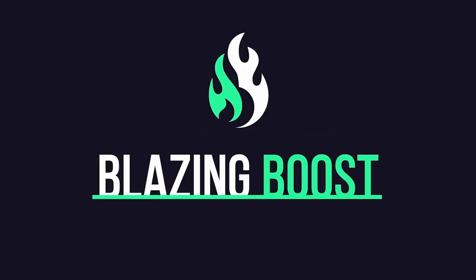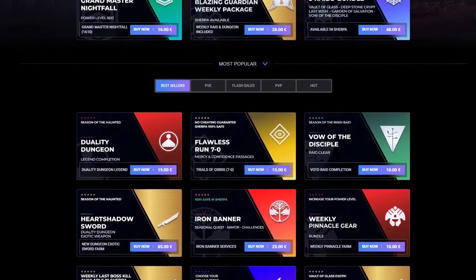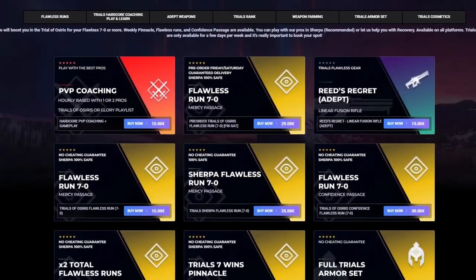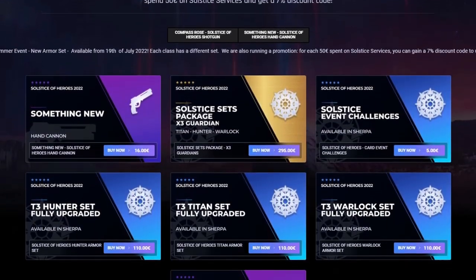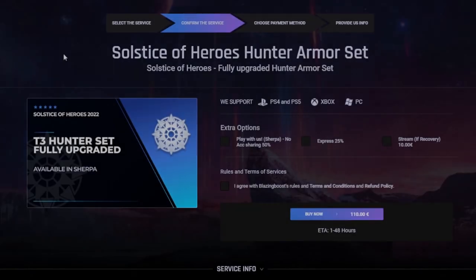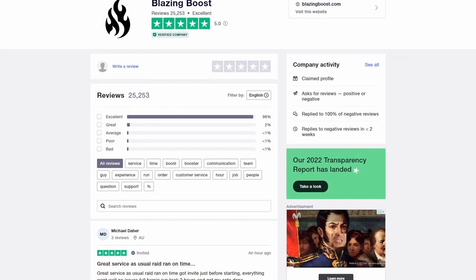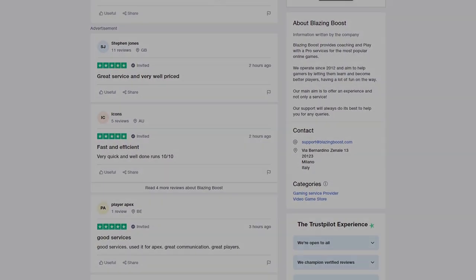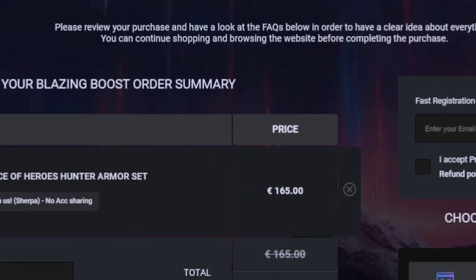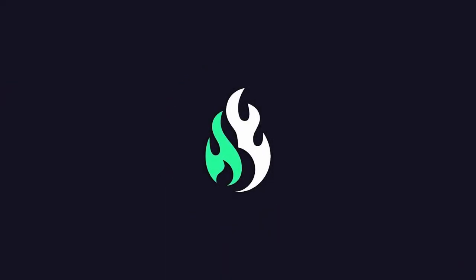Massive shout out to Blazing Boost — if you guys are struggling to get anything Destiny 2 related, weapons, items, Trials, any activity, these are the guys to go to. You get to play with pro players that will sherpa you through any activity and get you the rewards you want. They have over 25,000 five-star reviews on Trustpilot, and if you use the code 'save five' right now you'll get a seven percent discount.